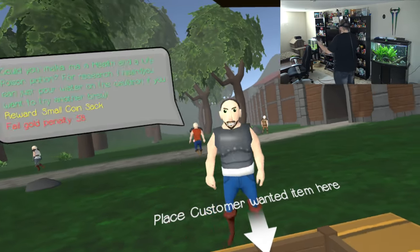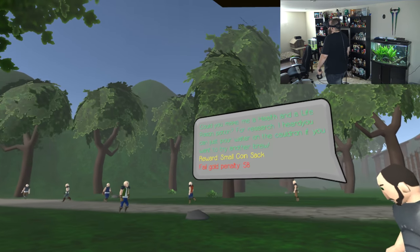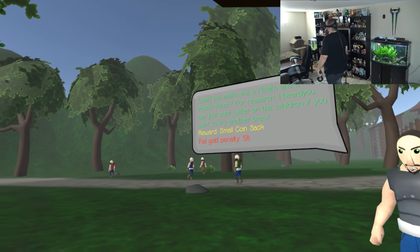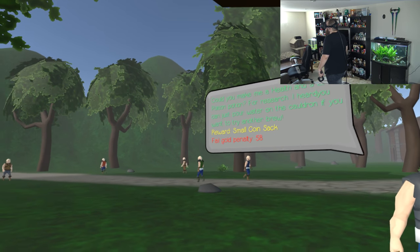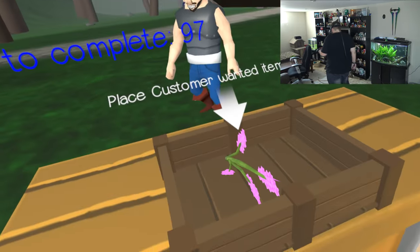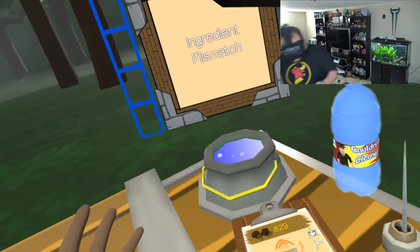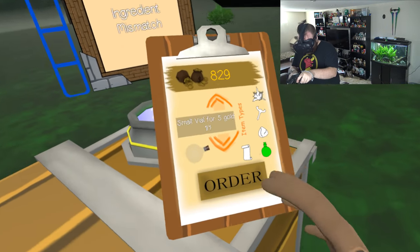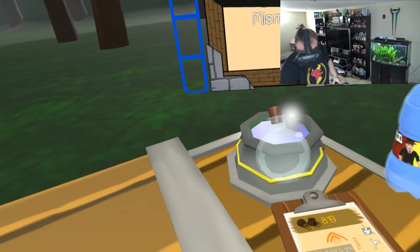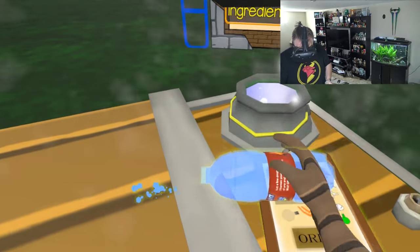I'm getting the hang of this - this isn't too bad. I mean, I played Shop Keep, so you pretty much understand how this works. This guy's running over - I don't know why they run. Could you make me a health and a life poison potion for research? This one's gonna be a little bit more difficult because I need to make a small life potion. I'm assuming that's what this stuff does, so we're gonna throw that in the cauldron. I need to order more vials - two. He's asking for two potions.